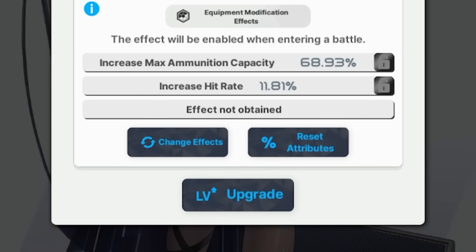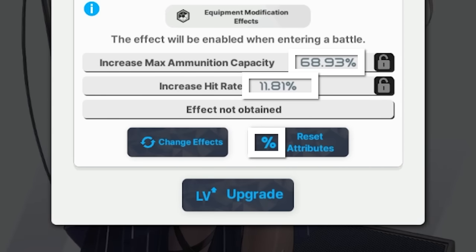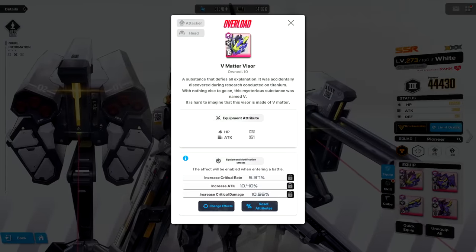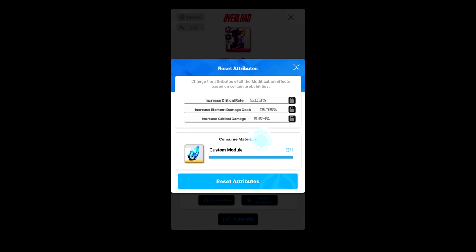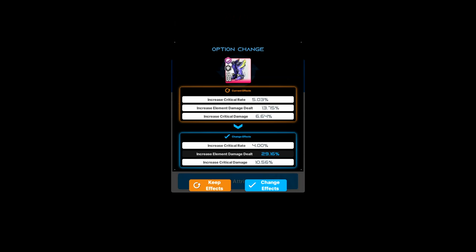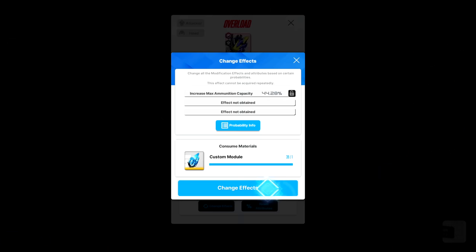The other button will re-roll the percentages for the lines you already have — you can associate it by the percentage icon. It will reset the numbers, but not the stats themselves. This is useful if you already have favorable stats, but maybe you low-rolled on the percentage ranges. In this case, I have Snow White. I want to reset the attributes, as I already have 3 decent lines that are good for my build, but I happened to low-roll on the percentages. So I spent a module, and I choose to change to the new ones, since the new rolls for elemental damage and crit are better, and one of them even got the highest possible stat. But just to be warned, this can obviously work against you — you can land on a lower percentage, so just don't be greedy.